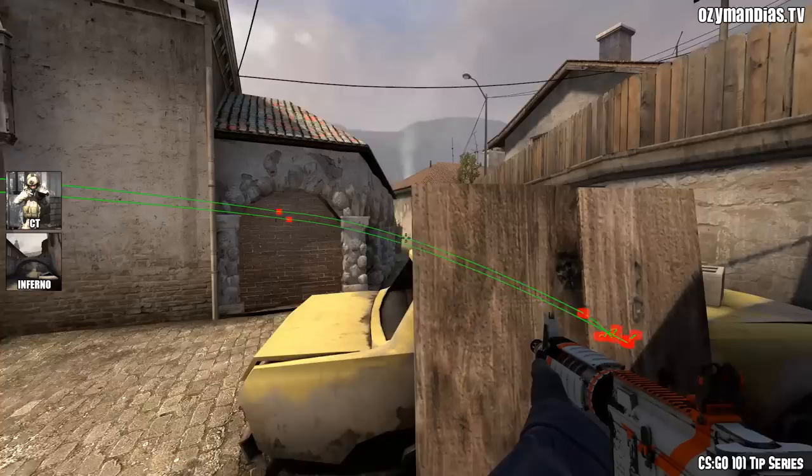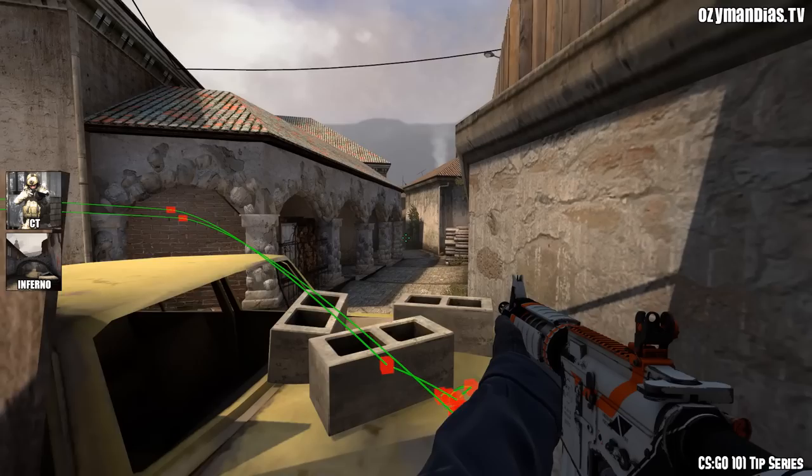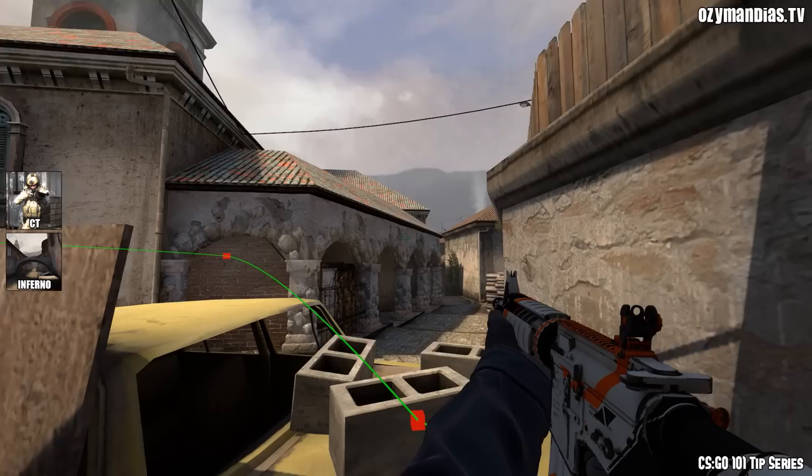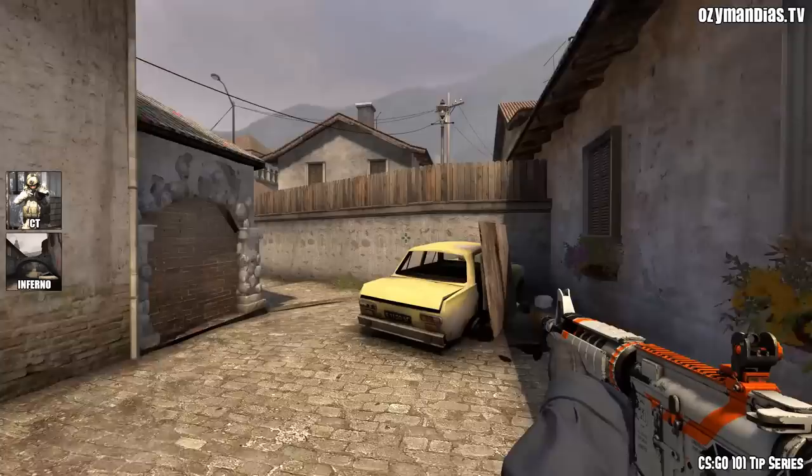The benefit of this is you're able to get into position and peek down banana. If there's any terrorists pushing banana to logs or up the main part, even at some points underneath the patio cover, they'll be blinded and you'll be able to pick them off easily. That flash will get anybody playing the main part and even players back under there.